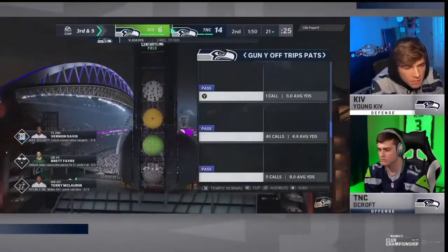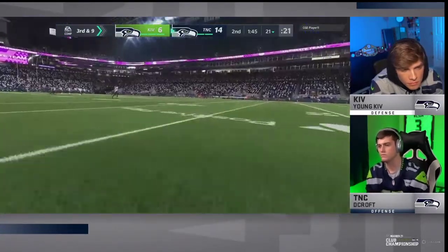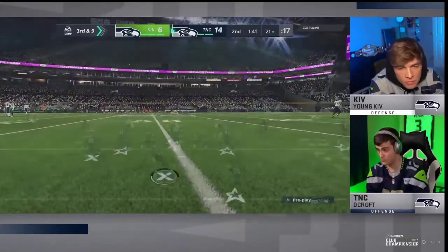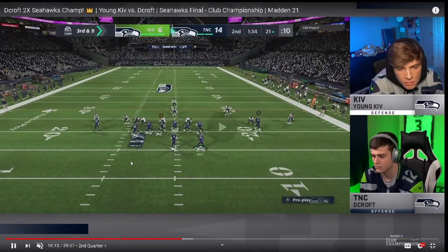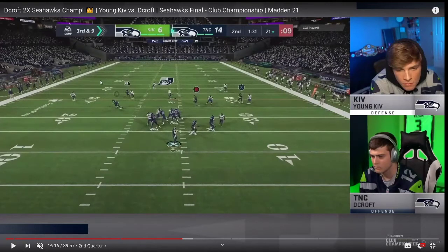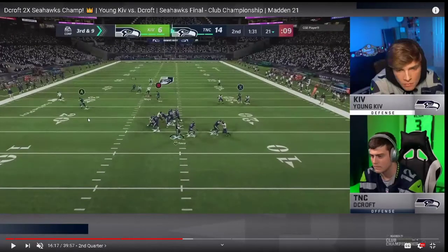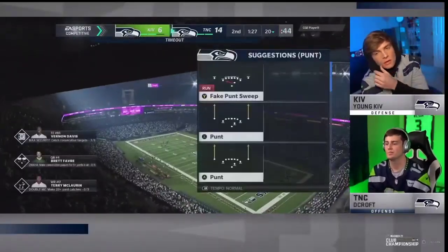On third and nine, DeCroft goes to curl flat. Kiv sends a four-man rush and goes to cover two on this look, which defends it pretty well. The out route to the tight end is open but Kiv's user is there doing a good lurk over the middle — faking to the RB route then coming back down. DeCroft does have somebody open but misses the read and has to go into a fourth down.